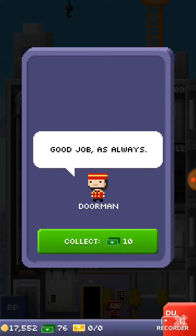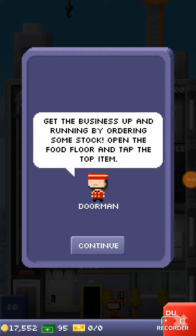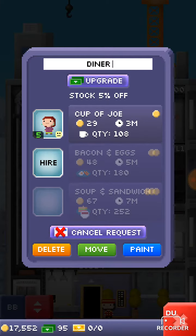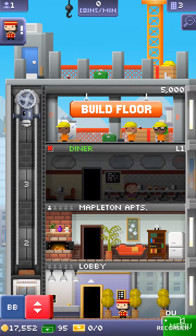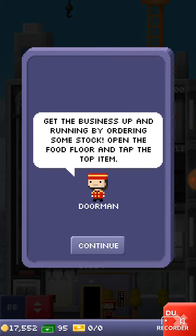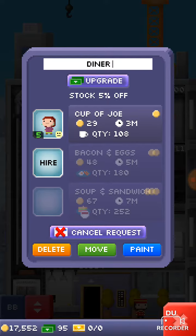Okay, let's check. Get the business up and running by ordering some stock. Open the food floor and tap the item. What? Oh — one type, wait, what?